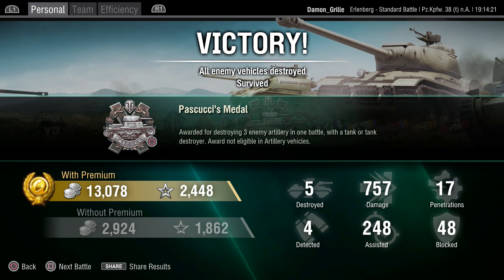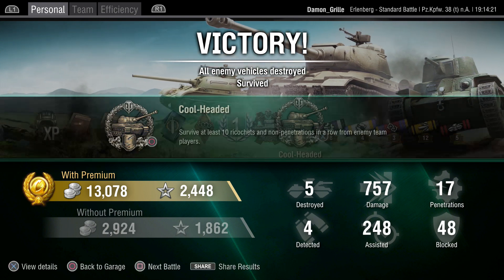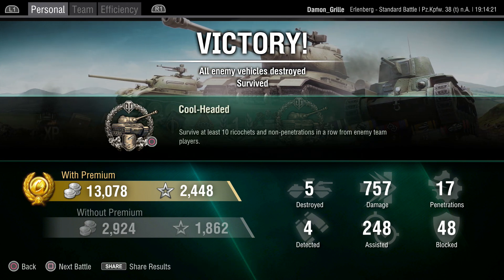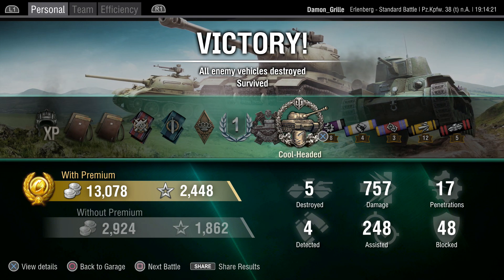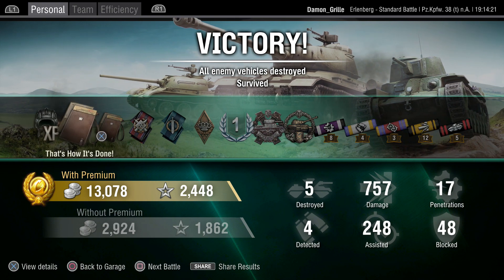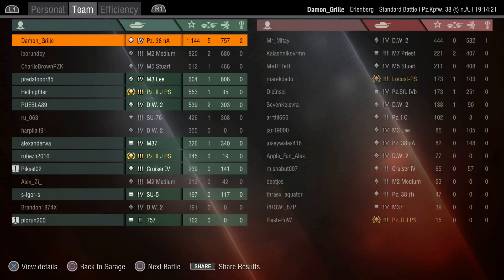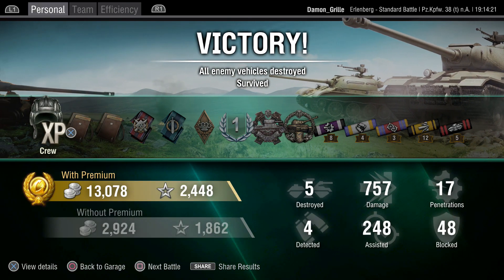There's the Pascucci's Medal, mastery 95%, and Cool Headed — survive 10 ricochets or non-pens in a row, which must have been from that light tank vainly trying to hit me. Two and a half thousand XP with a couple of ops, and you've only got 15k to get the next tank — so that's a very significant chunk of XP. Let's jump onto the next battle.